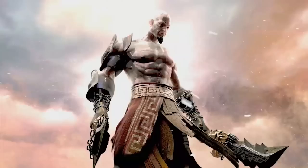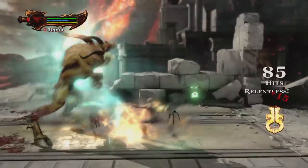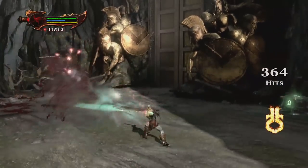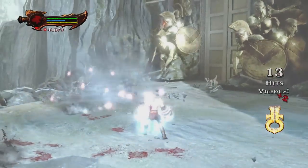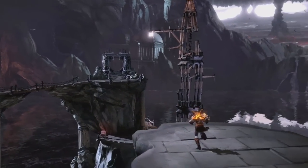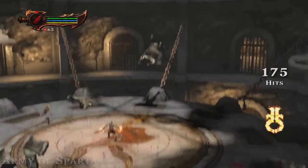Moving on to my favorite of all time — God of War 3 — let's see what this game did with the magic system. God of War 3 does not have a dedicated petrifying tool. The game changed how the magic system is set — spells are connected to the weapon in hand. Army of Sparta happens with the Blades of Exile, Soul Summon with the Claws of Hades, Nemean Roar with the Nemean Cestus, and Nemesis Rage with the Nemesis Whip. Also, in God of War 3 there is no separate magic level-up — the spell gets upgraded by upgrading the weapon.